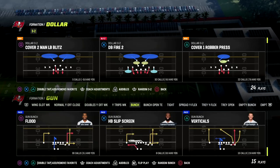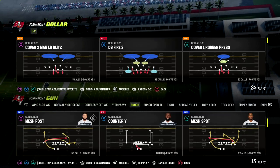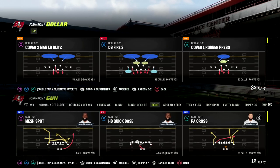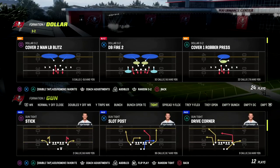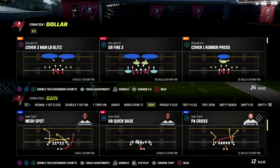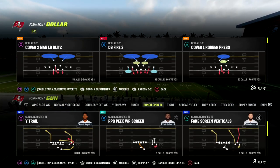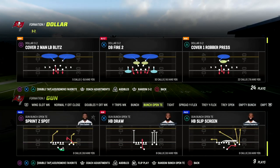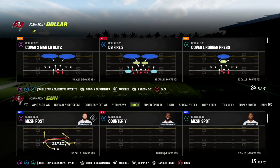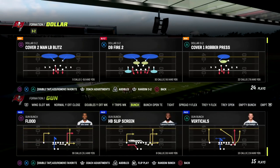By the slot post route, I mean a post route from the slot receiver. You can find this all over the formation — in Bunch Mesh Posts, the post route for Mesh Posts, or in Tight. There's also Slot Post Right. You can go to all kinds of different formations and find them, Wide Trail being a great example. This route is so powerful this year because of how good man to man is.